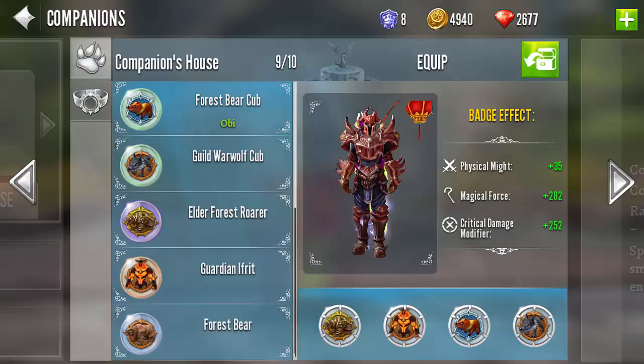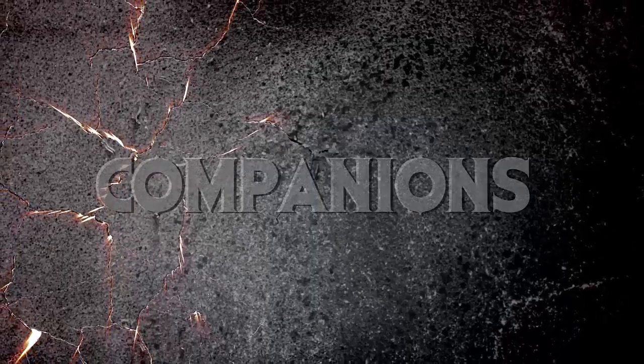The stats on the companions that you've equipped will also be added to your character stats. As you can see here, you can equip five different pets — four at your slots and one at your side.